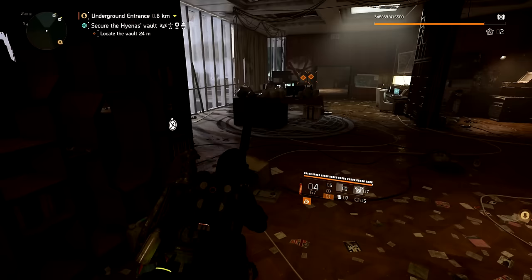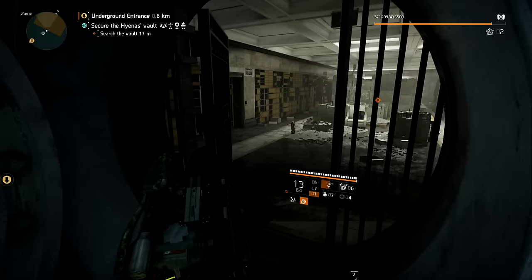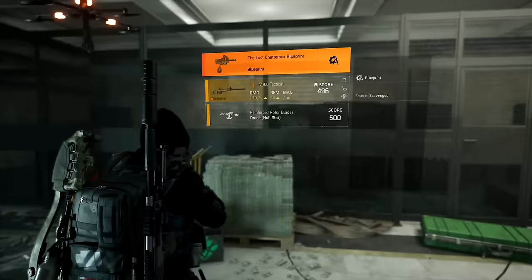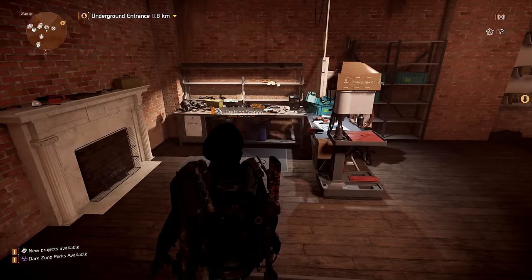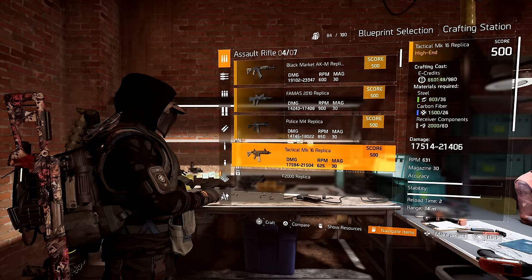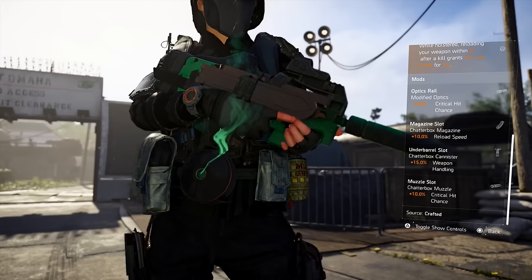That key card lets you access a vault door - it looks like a big bank safe door. Hit the panel to enter, and to the left there's a box. That hyena box will give you the Chatterbox blueprint. You can only get the blueprint if you already have the other three components, so don't come here first. Once you have all three components and the blueprint, head to the crafting station, go down to exotic blueprints, and craft the Chatterbox.